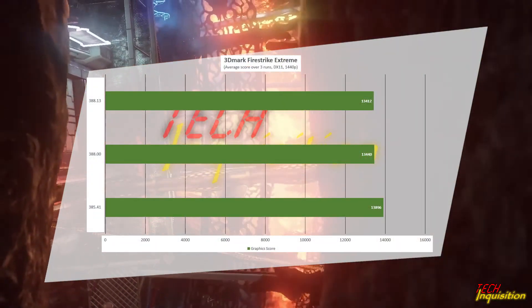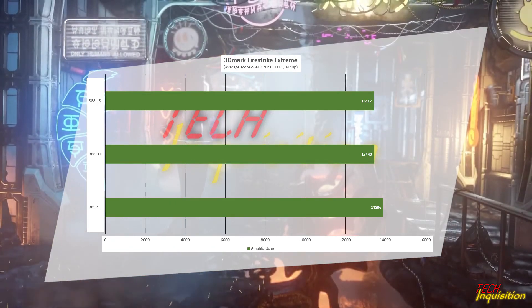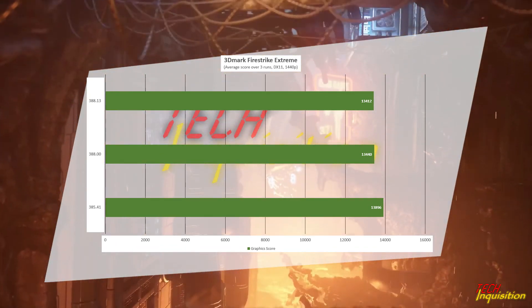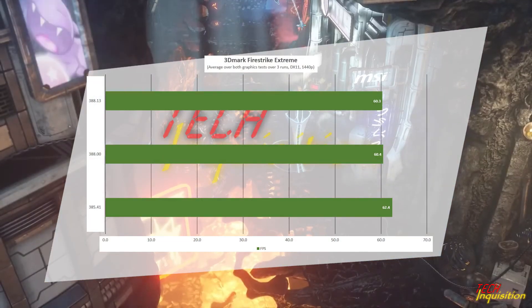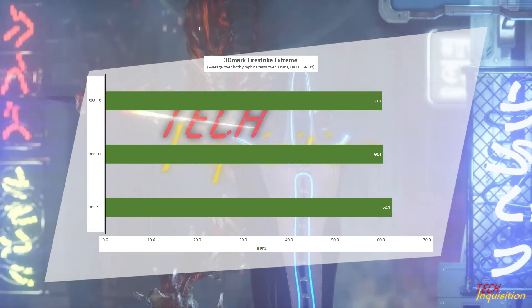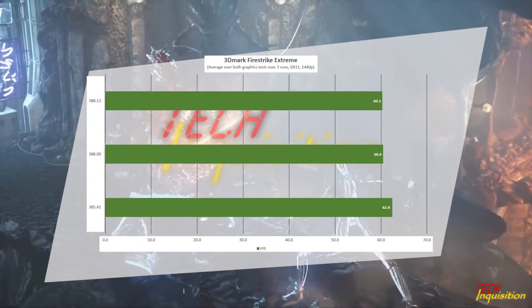Looking first at Fire Strike Extreme, we see that performance is roughly almost exactly the same - slightly down but less than one percent. It's still almost three percent down on my best score, but within margin of error, so really not an issue.